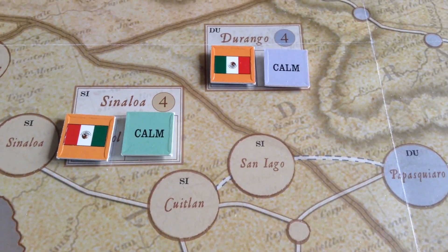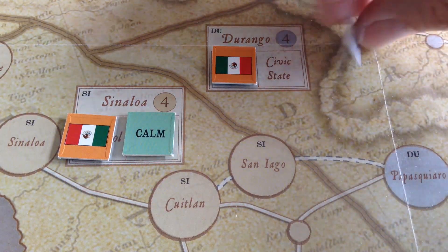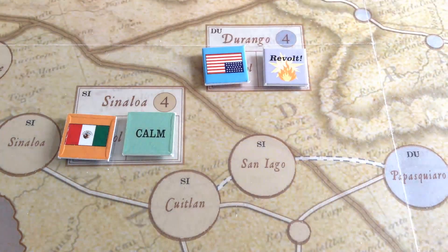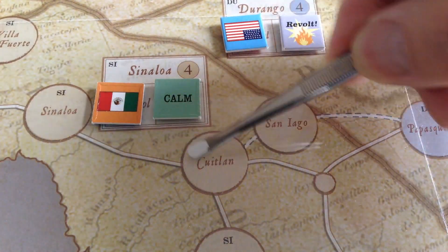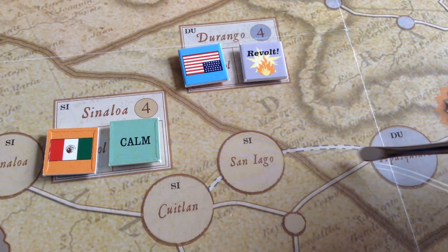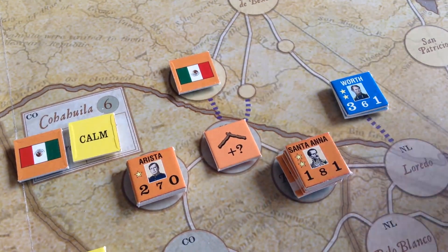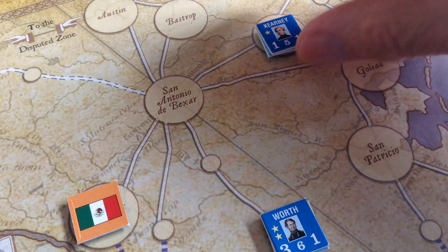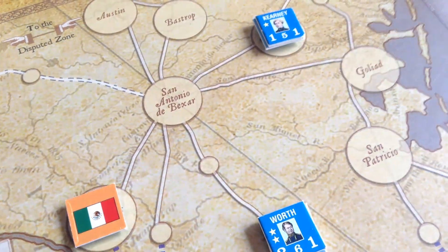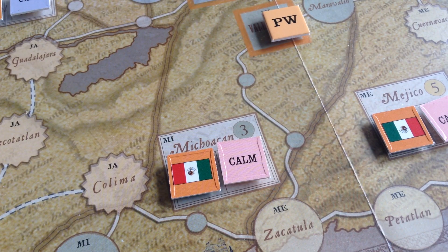Here's a closer look at the map — we're looking at the province of Durango. There's the number I mentioned for control, the calm or revolt state marker, and the control markers. The connect lines show movement costs: usually one movement point, though rougher terrain costs two movement points to transit. You can see the Rio Grande, San Antonio de Bexar, Goliad — which figured in the Alamo campaign back in 1836 — Gonzales, Houston, and New Orleans as an off-board box. The map is perfectly functional.